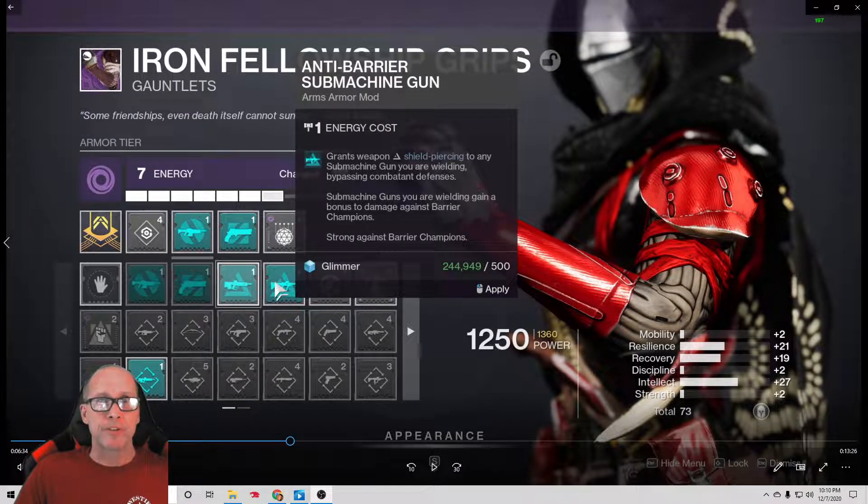Hello, this is Iron Bill back again with another video. It's Monday, a work night, and it's getting late, so I'm going to keep this short and sweet. Tonight's video is once again on the 1250 Lost Sector for the day. This one's in the Cosmodrome. I set up an arc build with arc damage because there's a lot of Hive, and you also have a couple of solar witches to deal with, unstoppable champions, and barrier champions.